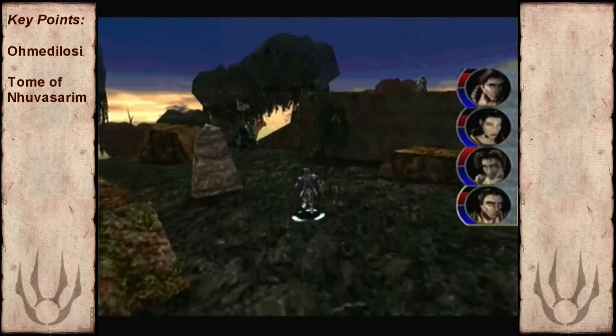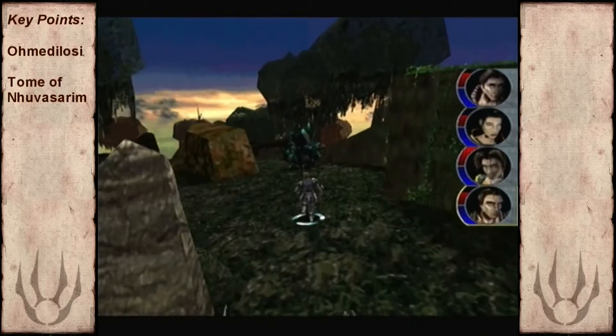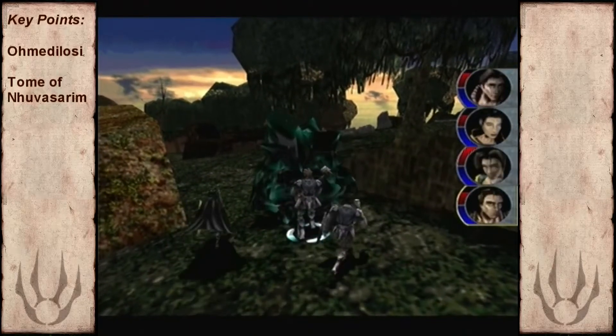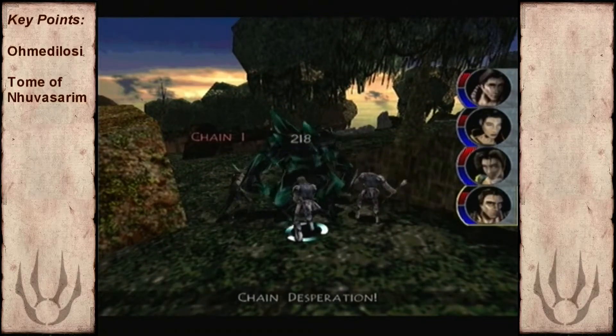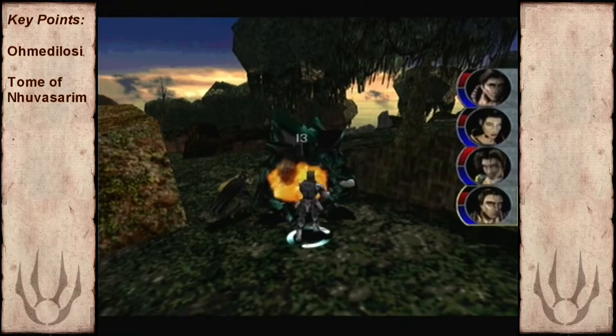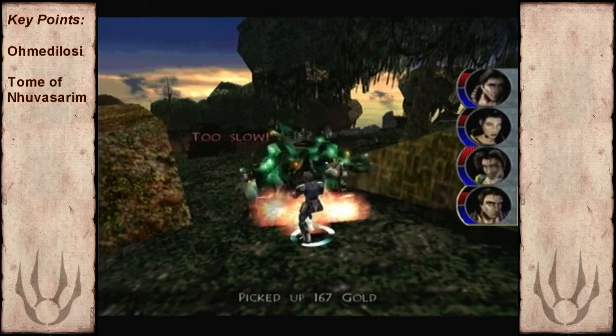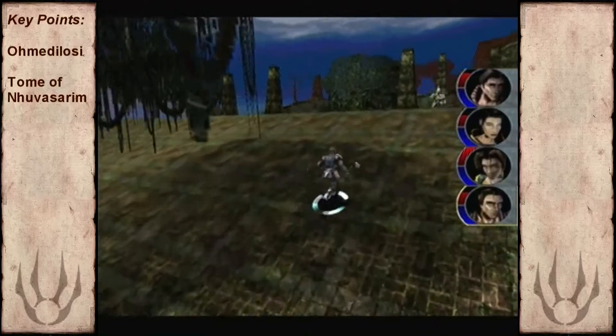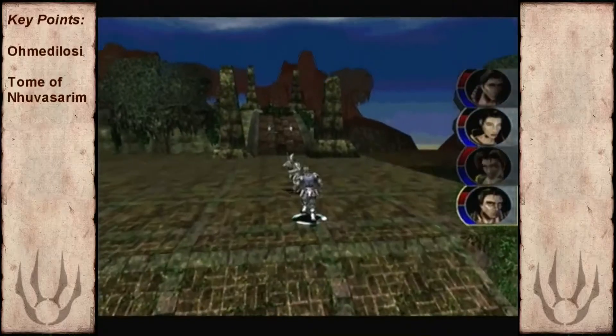I think after this dungeon I'll switch him back to the Dibasa. Because even though the Dibasa is a one-handed weapon, it's a bit quicker. I find that whenever I use these big two-handed hammer weapons the enemies tend to dodge them a lot - it's probably down to a speed aspect. So the Dibasa is definitely the better way to go.